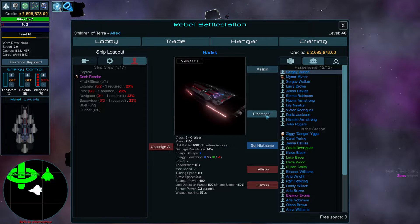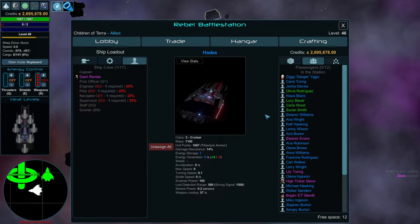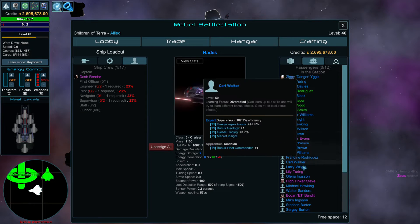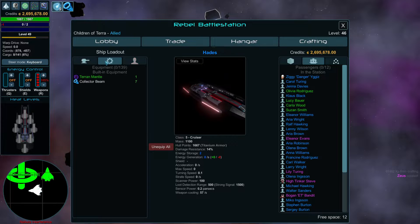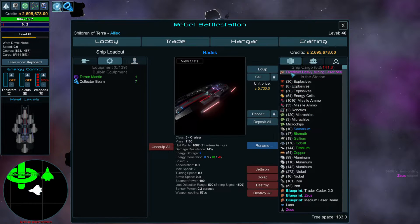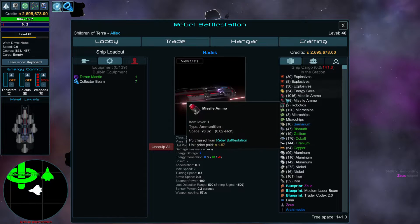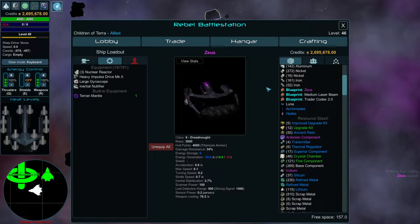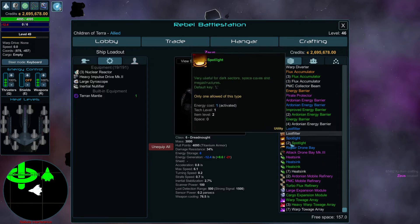Then we're going to disembark everybody from the ship. Here is the crew. I should have renamed them with stats on them, but I'm a little dumb — that was a mistake. Ship cargo, get out. Get into the Zeus. Swap into the Zeus, and then start putting things on it.